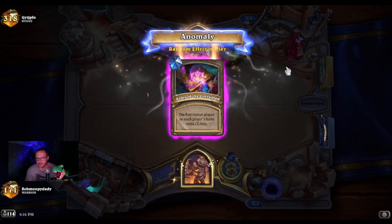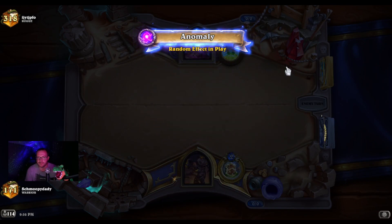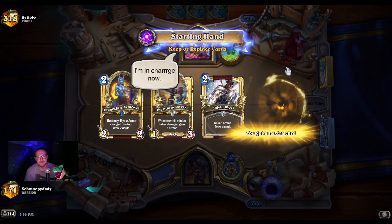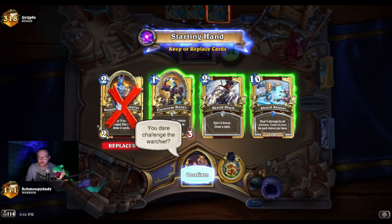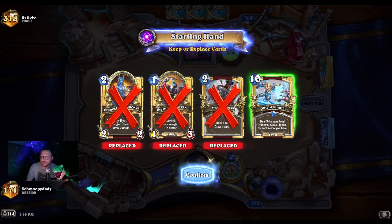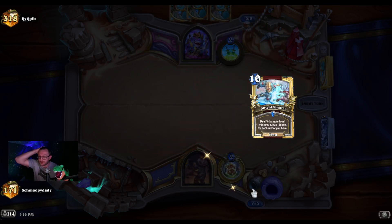So this is how I hit legend basically. First minion played costs one less — that's definitely favored towards me. I don't think it's an unfortunate meta at all, to be completely honest. I'm gonna keep the Shield Shatter and that's it. I want to see a Buckler.